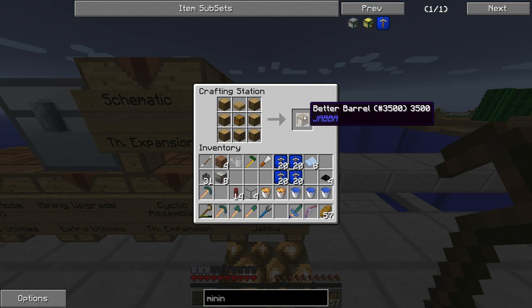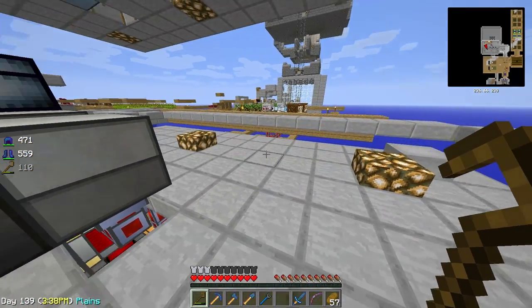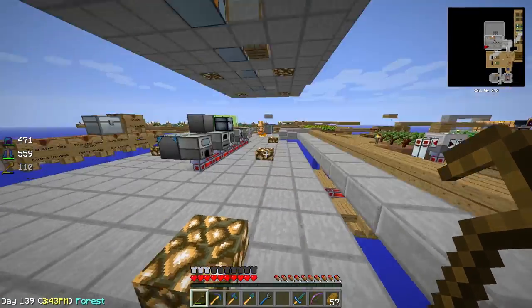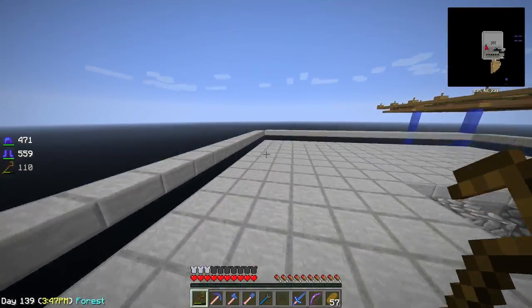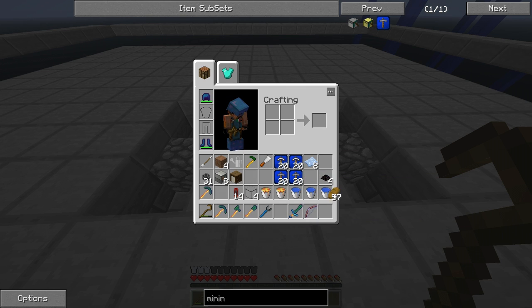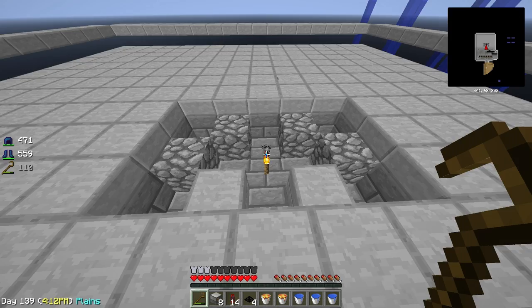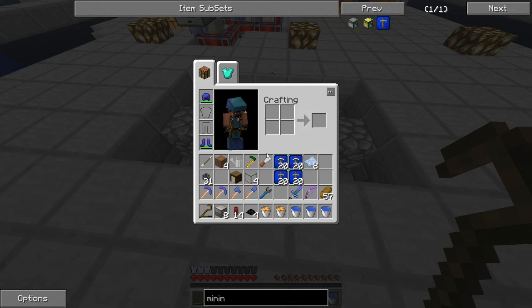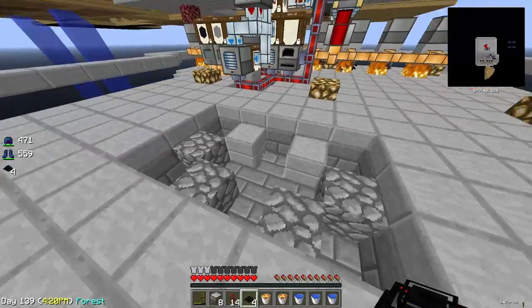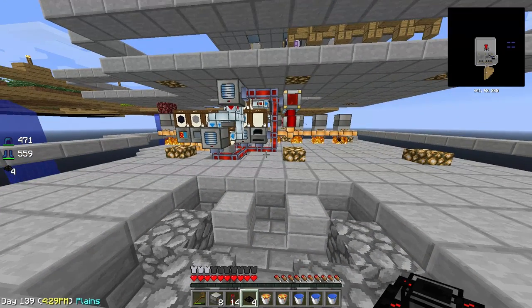How do they work? Let's grab a better barrel to store our final product. The cyclic assembler uses a schematic to know which recipe — which item — to create. I've made a little platform here to work on, and I also have some supplies over here: we're gonna need the cyclic assemblers and the transfer nodes as well. I found this setup on Reddit and enhanced it a bit.